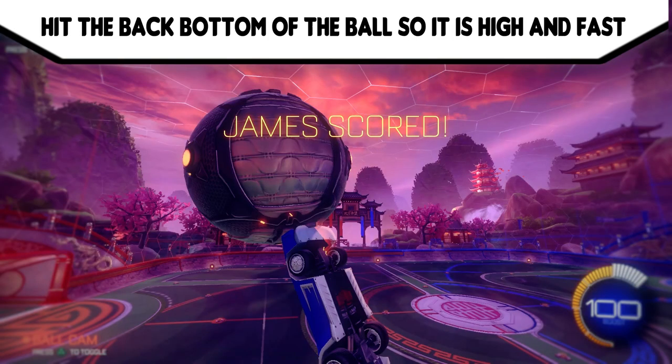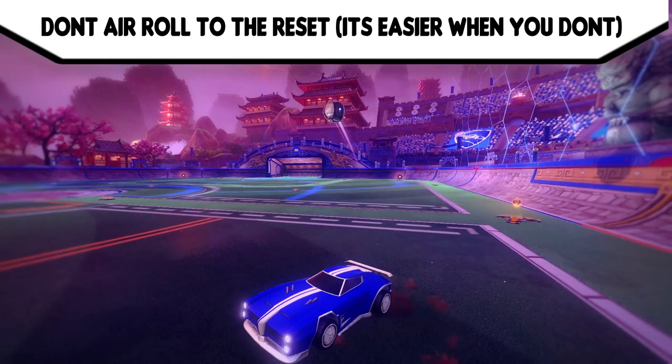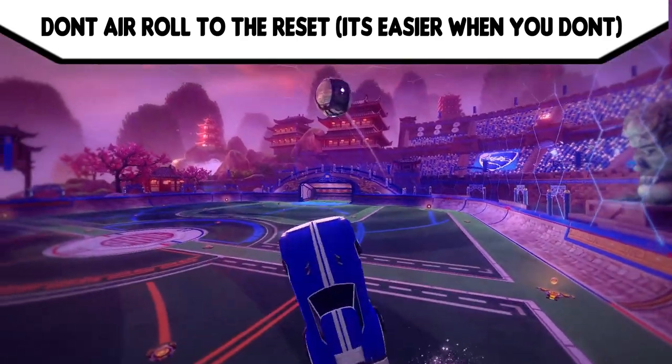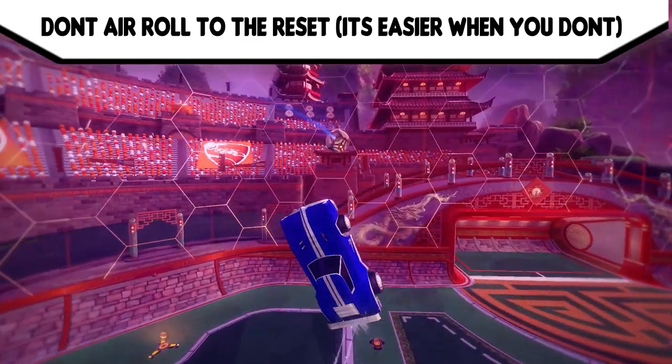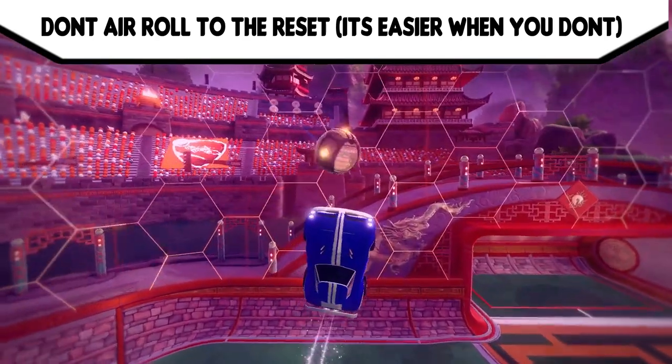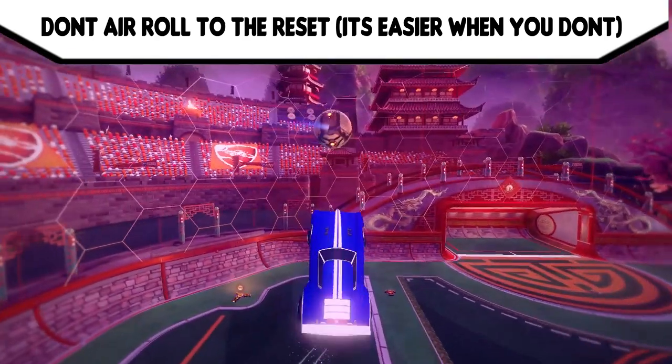Now let's get into the actual shot. You need to hit the very back and very bottom of the ball so it goes high and faster. You need it going high and fast so it reaches your four wheels and gets the reset easier and higher up, making it easier to hit the ball in. After you redirect the ball it's easier to not air roll, as you'll see on screen. You can air roll to the ball, but in my opinion it's easier without, and easier to keep the car leaned back to get the reset.